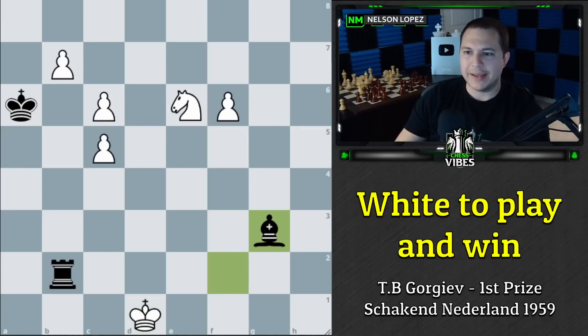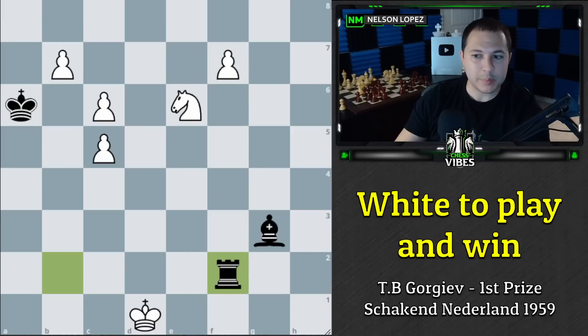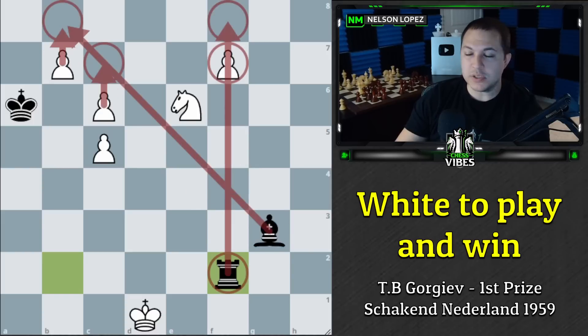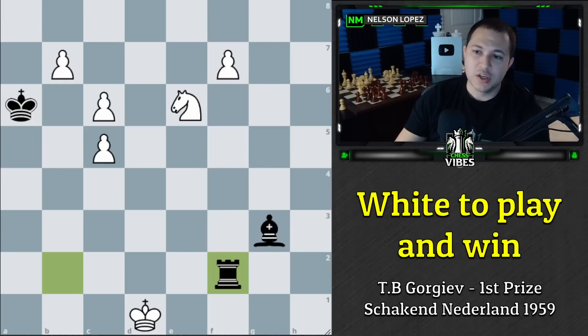We don't want to go here because black plays bishop g3, gets control, and if we push the pawn — rook forks our pieces. We need to move the king the other way: king to d1. Now black plays bishop to g3, and this is different because when we play f7, black can play rook f2. Last time our king was covering that square, but now it's different. Black has the bishop stopping these pawns and the rook stopping this one — it looks like black has done a nice job of stopping our threats. Pause here and think through what white's move is to continue the winning line.